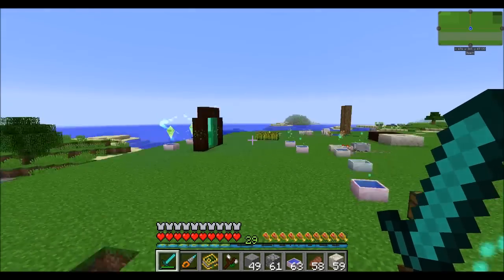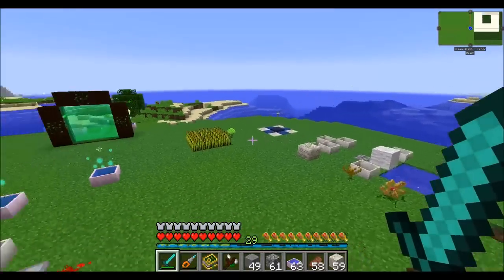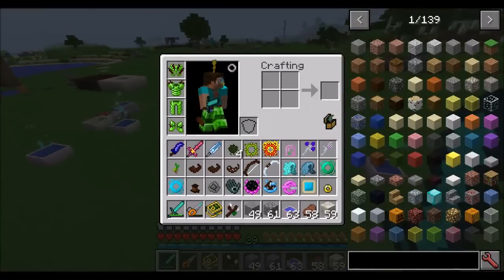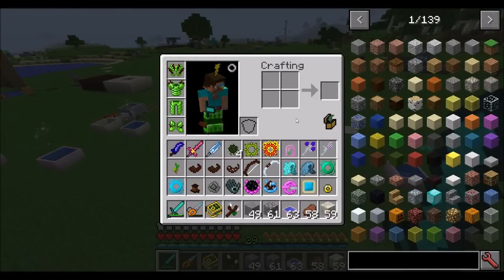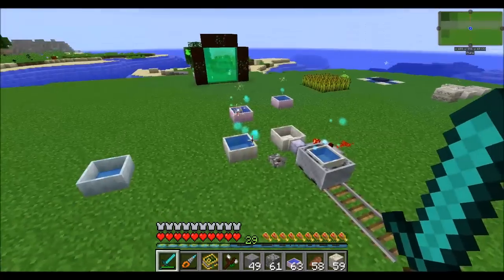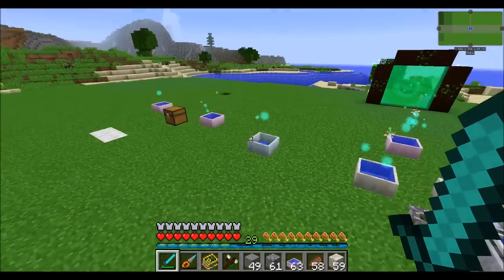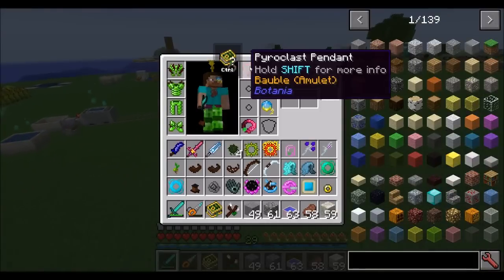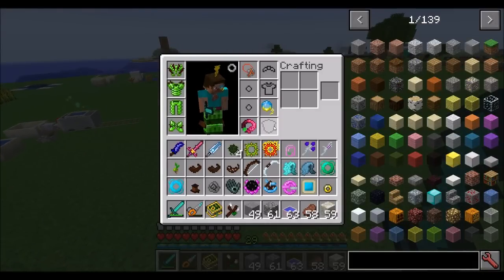Hello everyone, this is Direwolf20 and welcome to part 5 of Direwolf20's mod spotlight covering Botania. Today we're going to be looking at a long list of nifty gadgets and tools, cool items that you can make from Botania, some from lower tier stuff and some from higher tier stuff. There's a lot of things to look at so we're going to jump right in, and depending on how much time we have left we might also be looking at some of the baubles that also make your life a little bit easier.